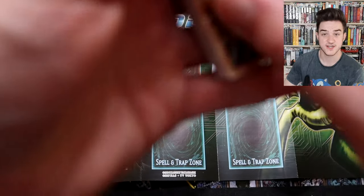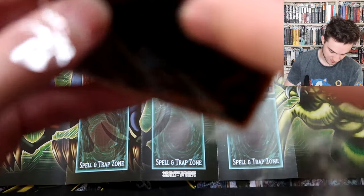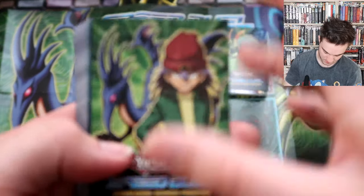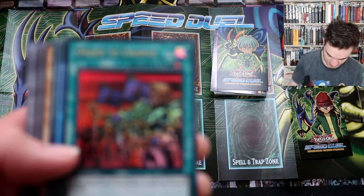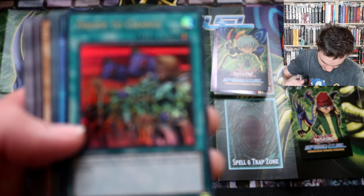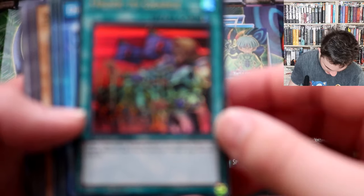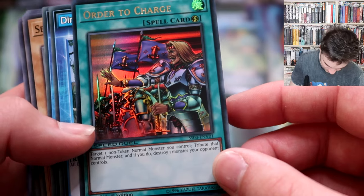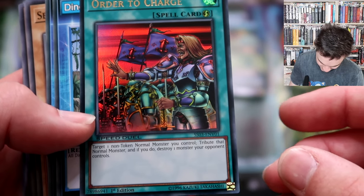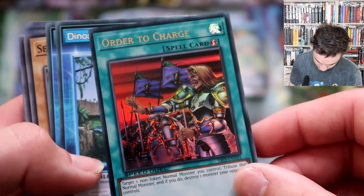Jar of Avarice is the card there - just put that on top so you know it's him. Now let's go into the dinosaurs and Serpent Knight Dragon with Rex Raptor. His variant card is a quick-play spell called Order to Charge: target one non-token normal monster you control, tribute that normal monster, and if you do, destroy one monster your opponent controls.